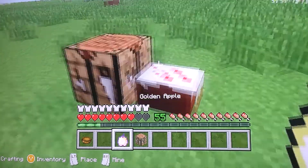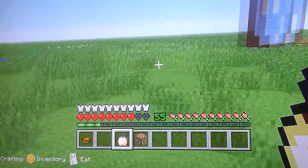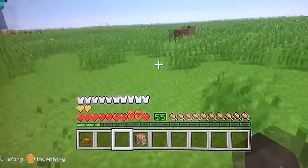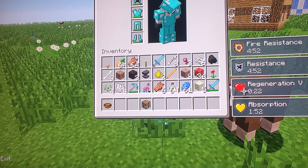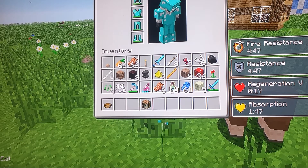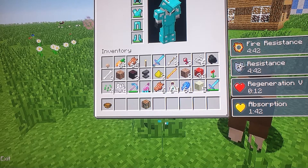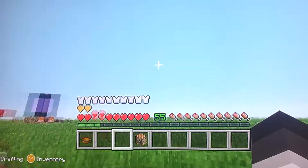The third — you don't really need hunger to eat it. It restores two hunger points, and you don't need your hunger down to eat it. It gives you fire resistance, resistance, regeneration, and absorption. Fire resistance means you can swim in lava or go in fire. Resistance is just like you're protected more. Regeneration is just like you regenerate loads. And absorption — you have two extra hearts.